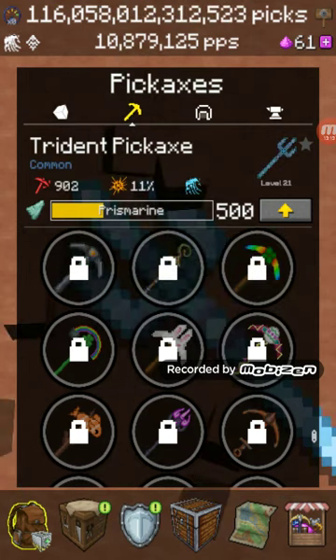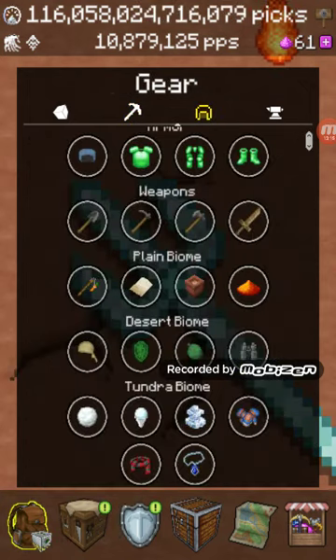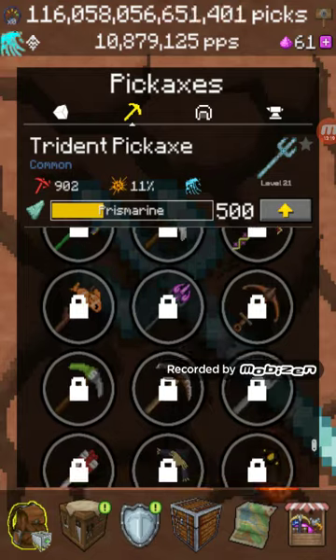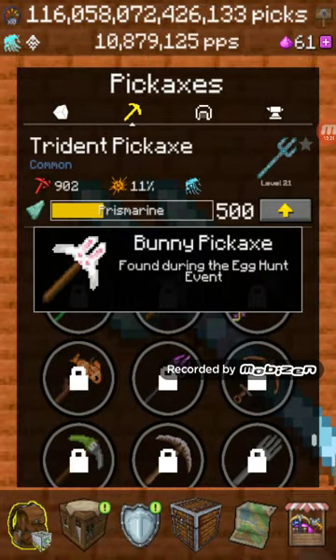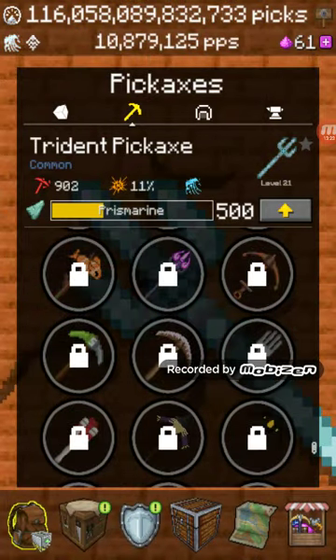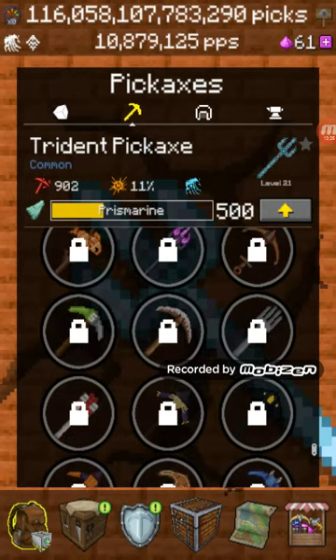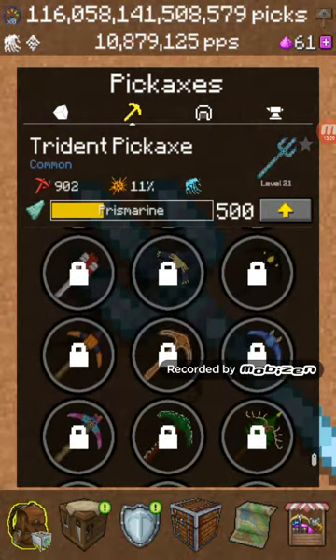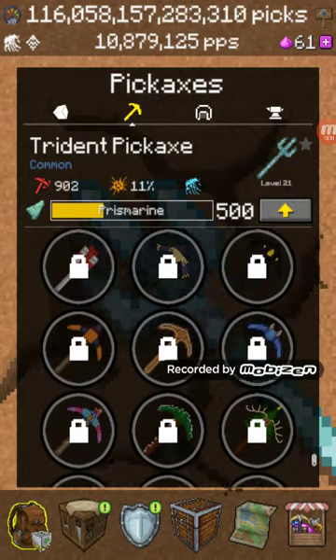Which boss gives you the Z-O pickaxe in the store? I'm still looking at the pickaxes. Bunny pickaxe - we already still have the bunny pickaxe. For sure you should not be just from the ether event.